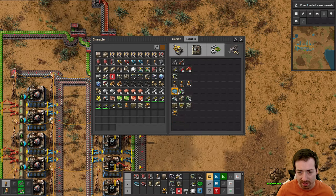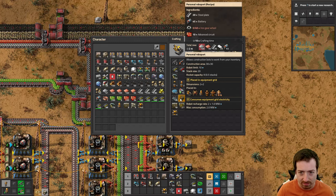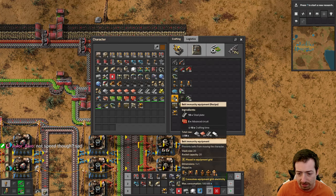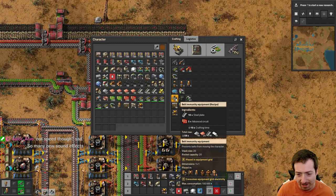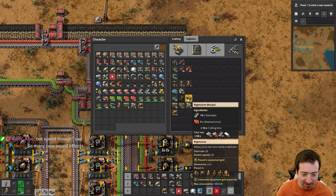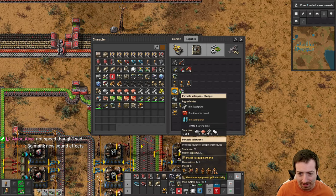We'll take some bots. Now I need to work on the personal robo port — the robot limit and recharge rate go up with quality for robo ports. I'll need belt immunity. You know what should change with night vision? Higher quality night vision should be smaller in your inventory — that's what I think anyway.